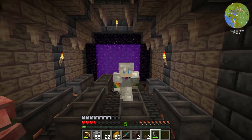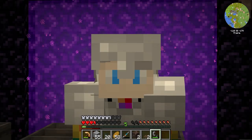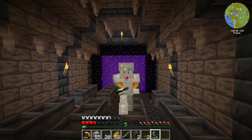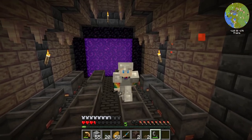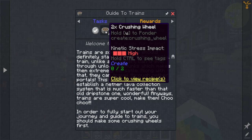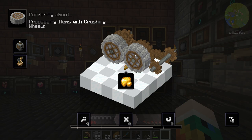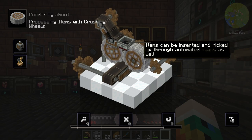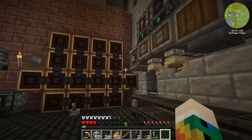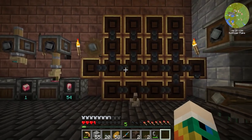Okay, that is one problem solved. The other problem is that in order to build our train we're going to need some train casings, and thankfully the quest log has been updated to make trains super early in the game now, so they are much more accessible. It looks like the first thing we need to do is make ourselves some crushing wheels — they're actually used for a bunch more stuff than just train casings. They do require a much bigger mechanical crafting system than what we've got; I think we're going to need a 5x5.